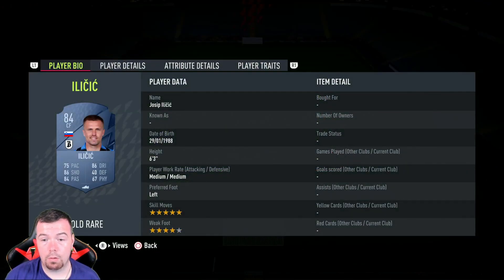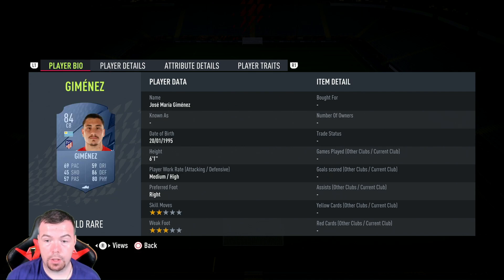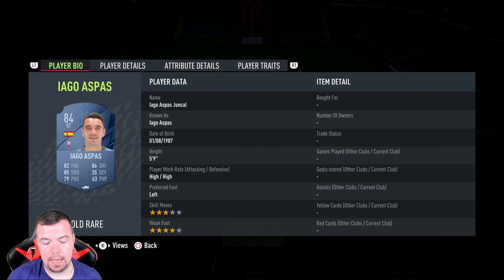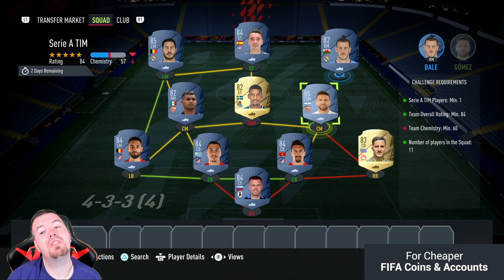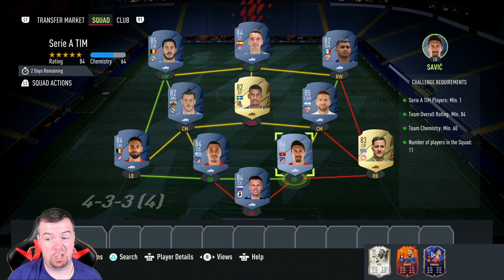Iličić is 2,900 coins as your Serie A player. Manolas is 850 coins — cheapest 83-rated player in the game. Saviç is 2,900 coins, Jimenez 2,900 coins, Carrasco 3,000 coins, Gomez 5,000 coins, Bale 750 coins, Isaac 750 coins, Codrina has strong links to Gomez but is 750 coins. Aspas is 2,900 coins and Hazard is 5,100 coins. If you put Bale up front you don't get enough chemistry, so just bear that in mind.